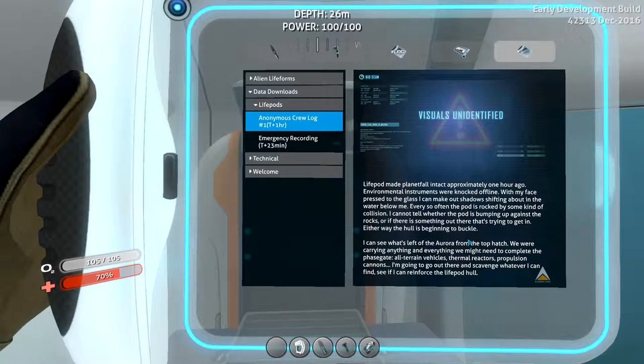I can see what's left of the Aurora from the top hatch. We were carrying anything and everything we might need to complete the phase gate — the all-terrain vehicle, thermal reactors, propulsion cannons. I'm going to go out there and scavenge whatever I can find. See if I can reinforce the life pod hull.